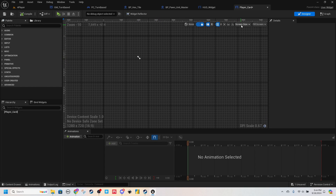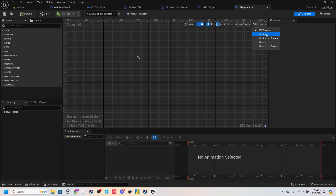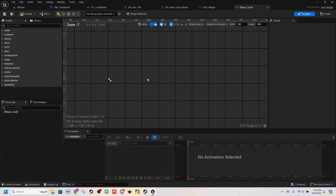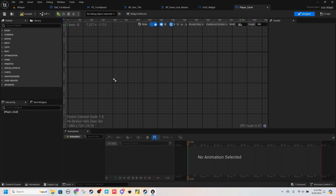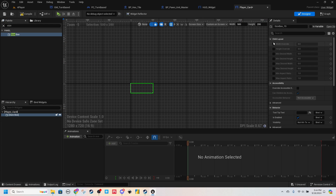Open this up. I'm going to switch the top right from Fill Screen to Custom On Screen. I don't know what to do for dimensions yet — let's select 500 by 200, we'll play with this later. The first thing I want to do is grab a Size Box, drop that in here, override Width and Height, and just make this 500 by 200.